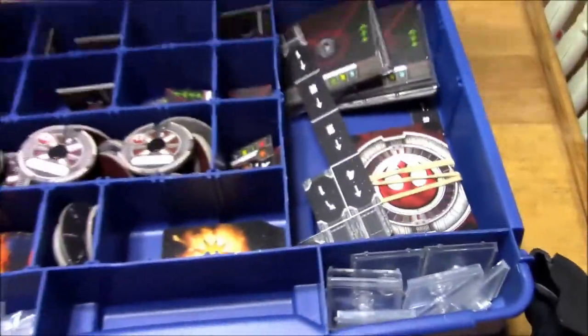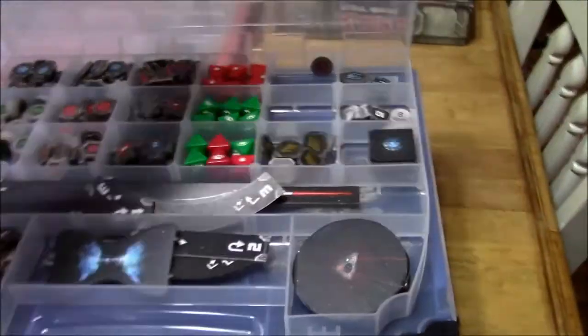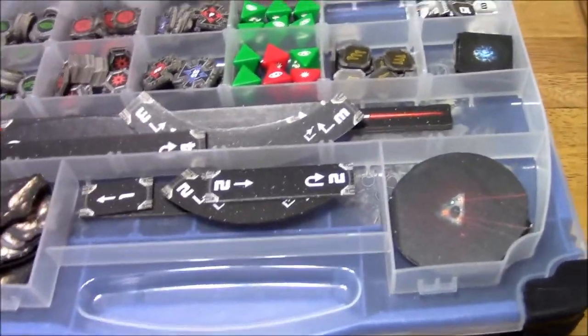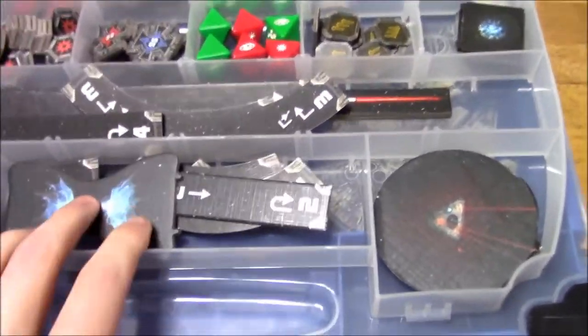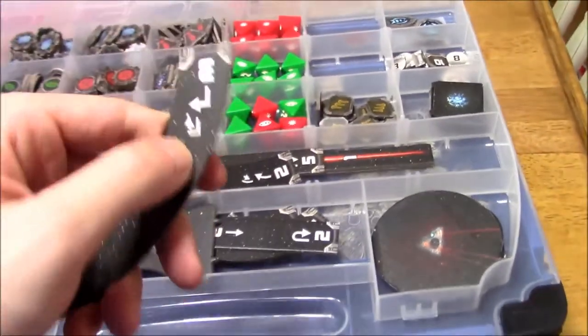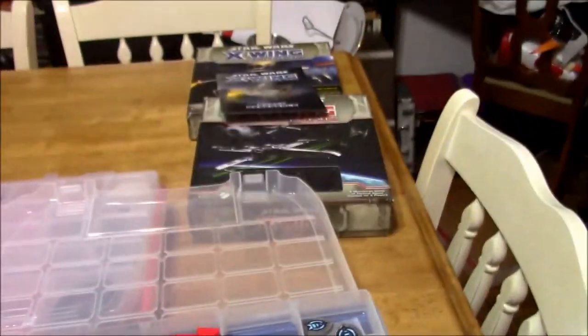That's the Rebel side. If I flip this over — doing this one-handed is not easy — this is my main side, what I use when I'm getting dice out and the board's set up. I've got all my maneuver templates, and I've upgraded them so they now represent the Talon Roll from the new Force Awakens set.